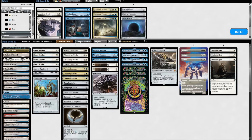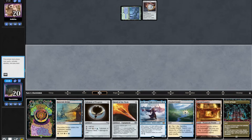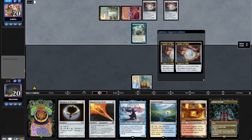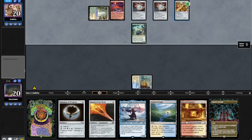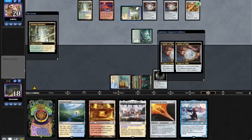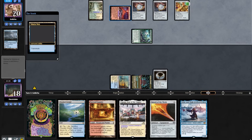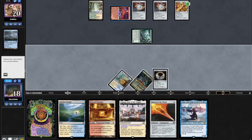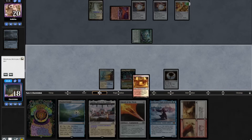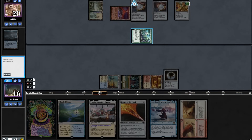Game 3 — we take out three Portable Holes for three Solitudes. Starting hand looks decent. We turn 1 Boseiju into an Amulet. Opponent finds a Cavern, plays a Tapland, then another Amulet into a Selesnya Sanctuary. They play a Dryad into a Valakut, and also have an EE for two. We play our Cavern into a Talisman of Progress and attack for 2. Opponent plays a Vesuva copying their Selesnya Sanctuary, makes enough mana to transmute for a Summoner's Pact. We draw Wear/Tear Fused — the best draw possible — shock in a Sacred Foundry and cast it fused, taking out an Amulet and their Dryad.